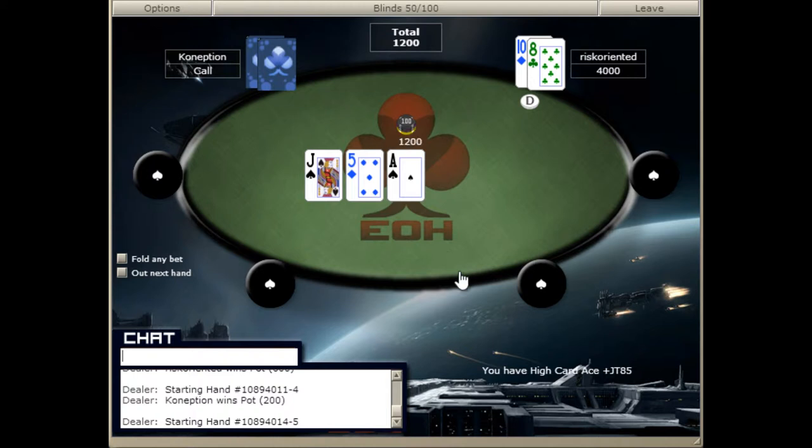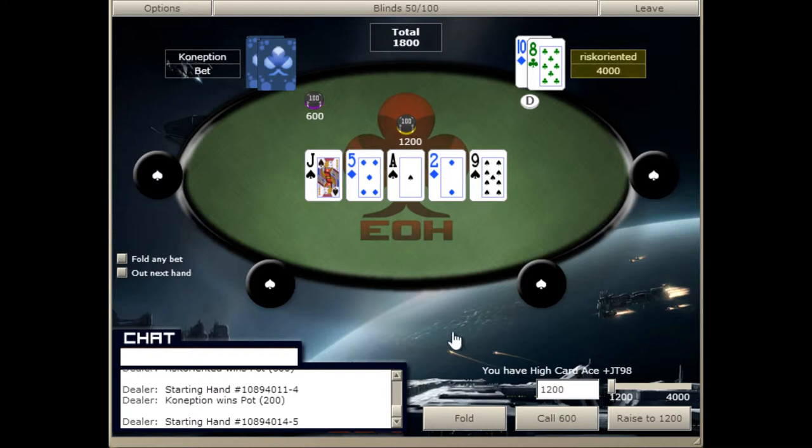Now that he's checked us, we have to bet again. This time he calls instead of folds, so we are going to check this down and maybe catch an eight on the river. We got the nine — doesn't help as much. We are going to be checking and folding this.